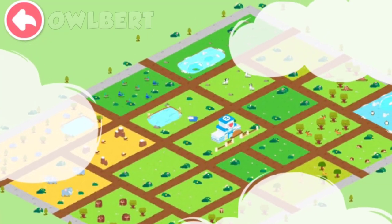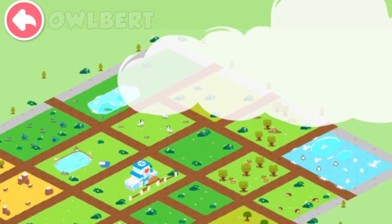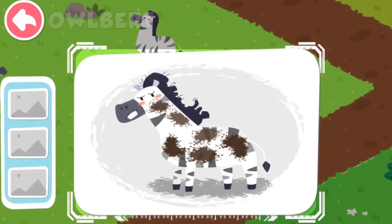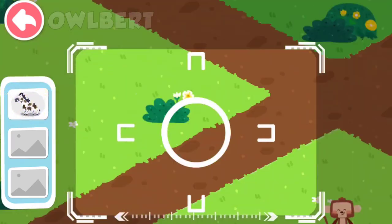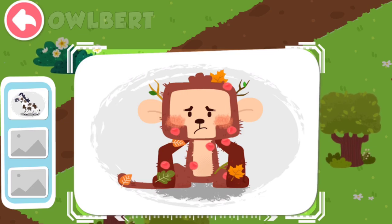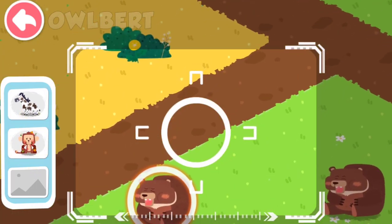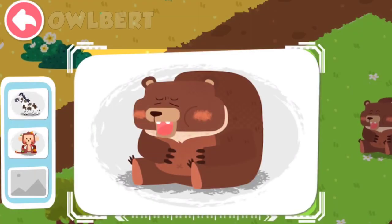Let's find out which animals also need our help. A zebra with mud all over is found. A monkey red and swollen all over is found. A sick brown bear is found.